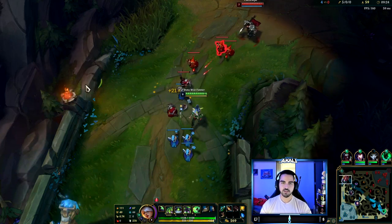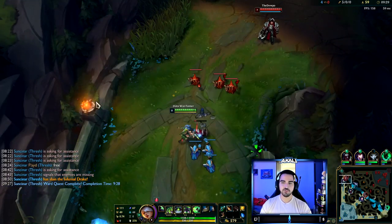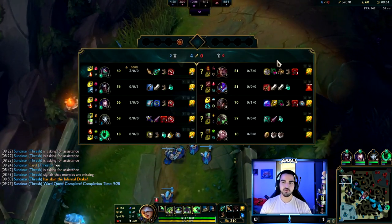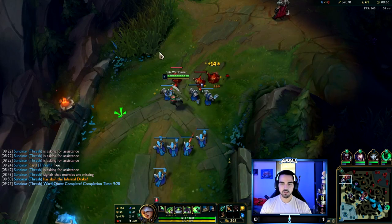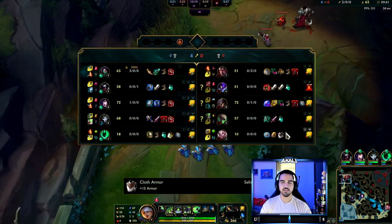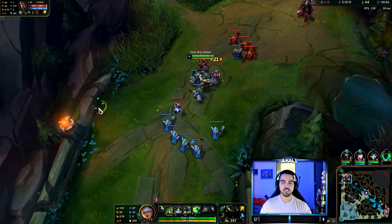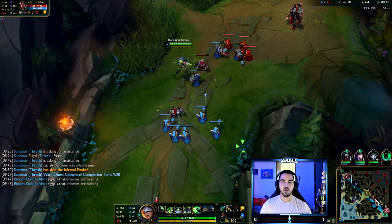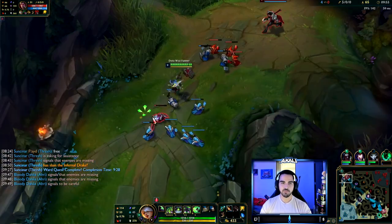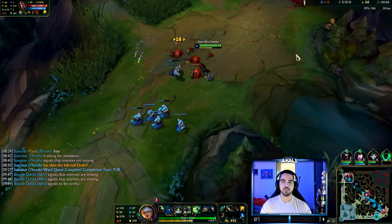I have a reason to push but I don't know where Kha'Zix is, and at this point he has enough tankiness that I don't really want to jump him through my minions. I don't know where TF is either — always keep that awareness. He's bot side jungle, so I'm actually going to wait for the next wave, let it build up, and then take all the waves at once.